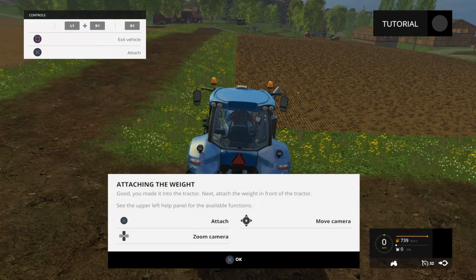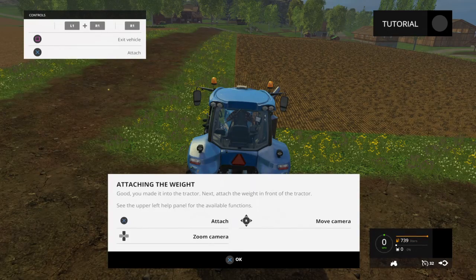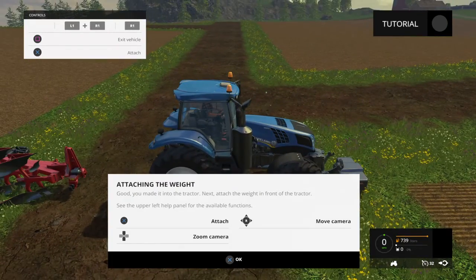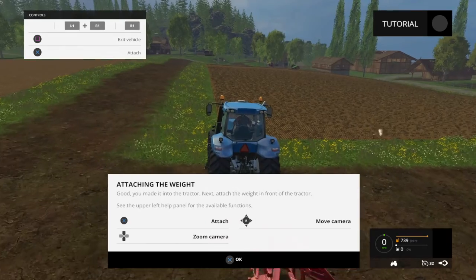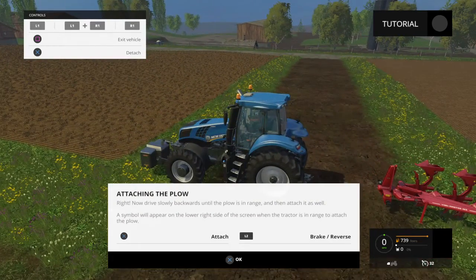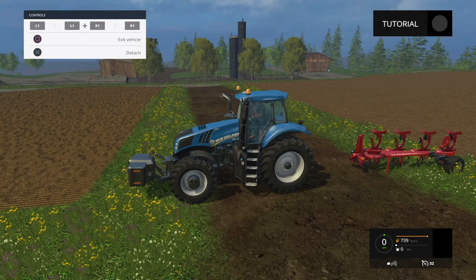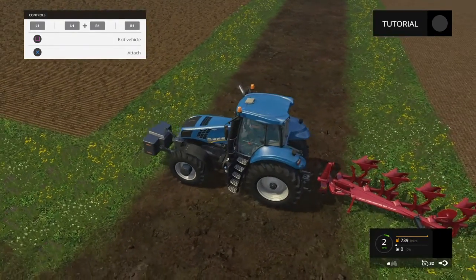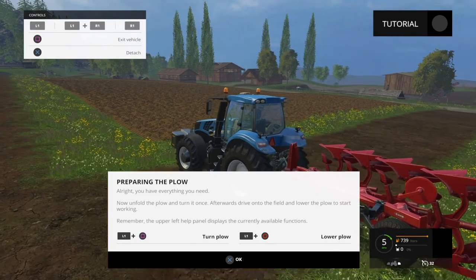Go out to the tractor and press Square to enter it. To attach the weight, press X. Move the camera with the right analog stick, and zoom the camera with up and down on the D-pad. We're going to attach the front weight first. To detach it would be X again. To reverse, it is L2. Then press X again for the plow. To accelerate, it is R2.